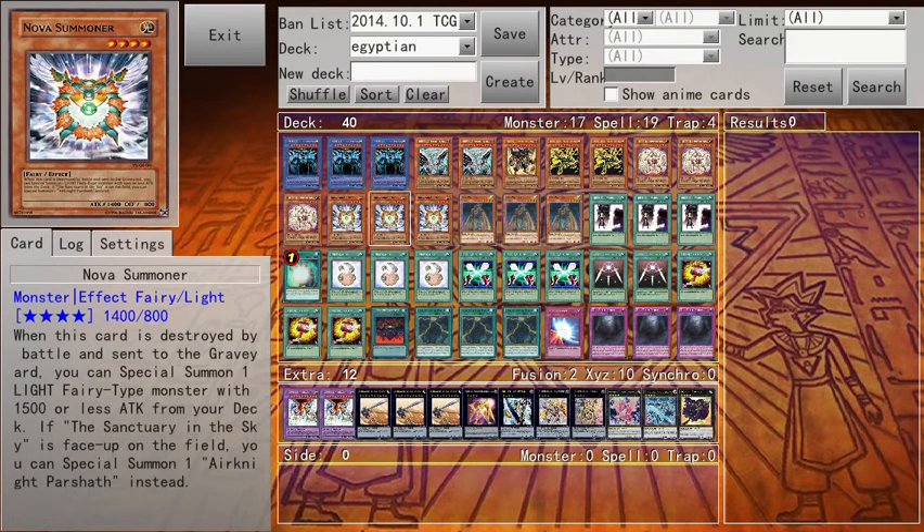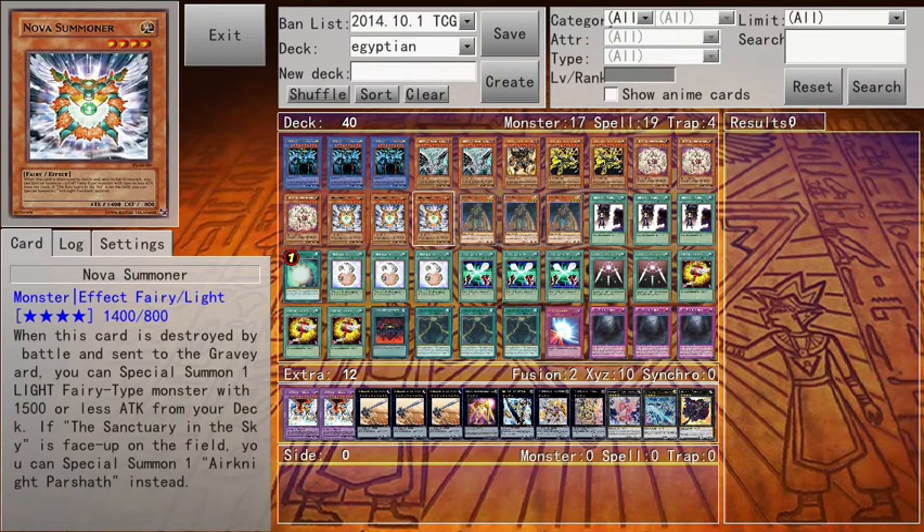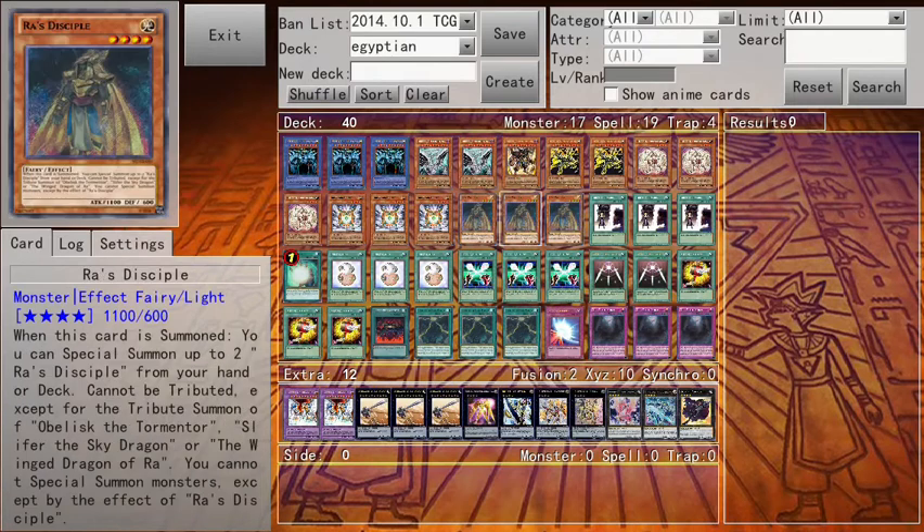Three Hardened Armed Dragons. Two Nova Summoners — they basically special summon each other. Three Nova Summoners are going to special summon Ra's Disciple, and when Ra's Disciple is normal or special summoned, it automatically special summons up to two more Ra's Disciples from your hand or deck. So that's just your tributes for Obelisk — boom, boom. Those are the monster cards.